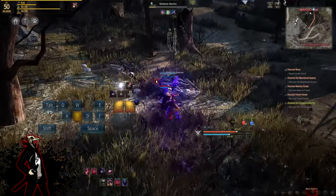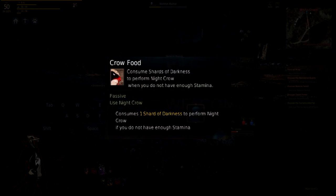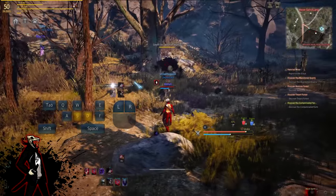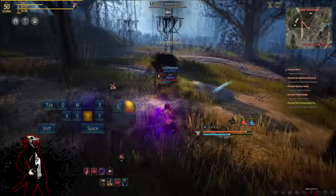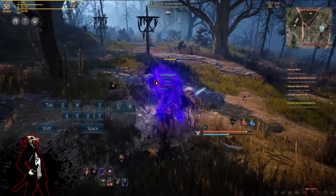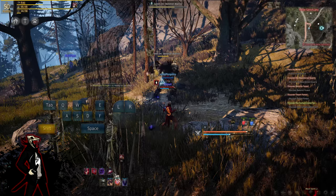Night Crow consumes stamina, but if you still need to use your I-frames, there's a passive called Crow Food which consumes one Shard of Darkness to perform Night Crow. One Shard of Darkness is 10 Fragments, so this can be a good and bad thing — sometimes you use it one extra time and take away a ton of your Shards. In PvP this doesn't bother me much, but when doing PvE and trying to AoE mobs, sometimes I can't use Shard Explosion because I consumed all my Shards with the Crow Food passive.